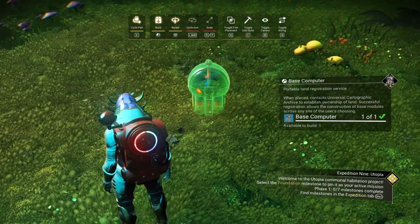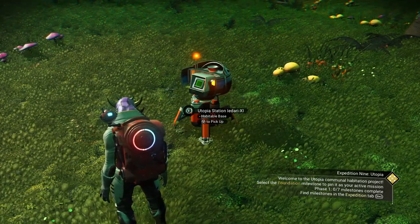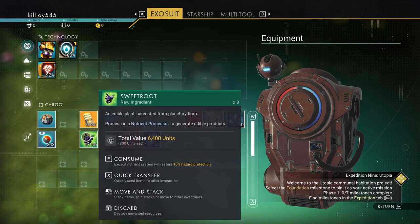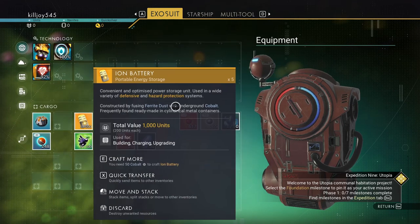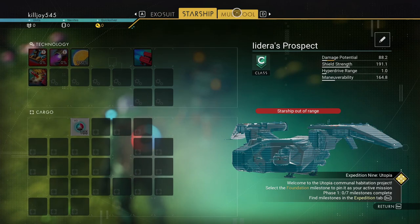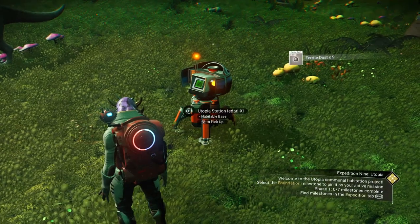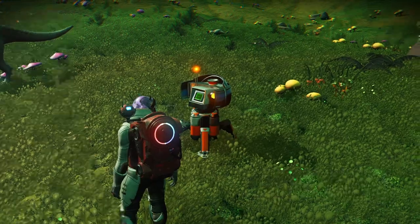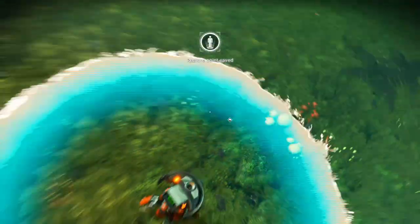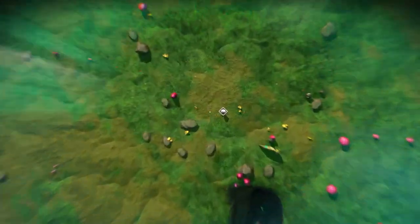Let's open up the build menu and plop down a base computer — you already get that in your inventory. As you can see, got quite a bit of stuff, even found some sweet root. We have a save point. We have a starship — it's a hauler too, awesome — and our multi-tools. Let's go ahead and build our base. Let's claim it first. Oh, there's something right there — this might actually be a really good spot.